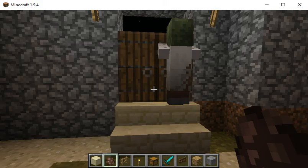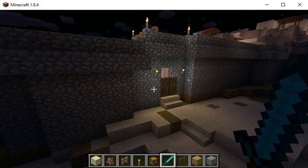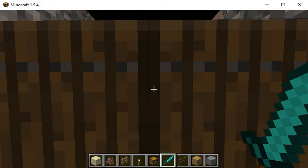We have a zombie villager stuck outside the gate — enemy at the gates! Just wait for the watchman on the walls. Is there a watchman on the walls? There is a watchman on the walls. Hi watchman.